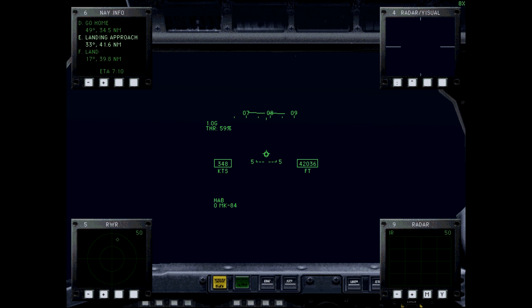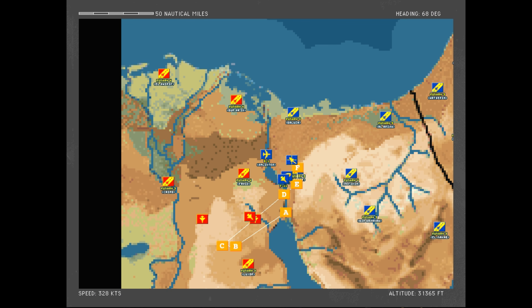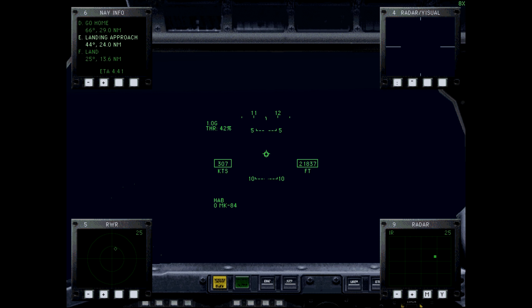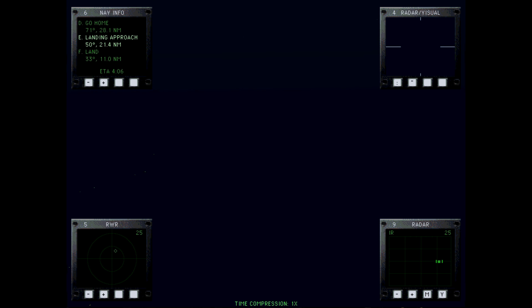We can probably cut the throttle a bit and coast across the border, losing some altitude. I don't want to spend 10 minutes trying to dive to land. Alright, we have F-22s patrolling our side of the border, so now that we're behind them we can feel a lot safer. Let's narrow in our IR search pattern — oops, we're drifting to port a little bit. There we go. I think this is the airbase we're supposed to be landing at.